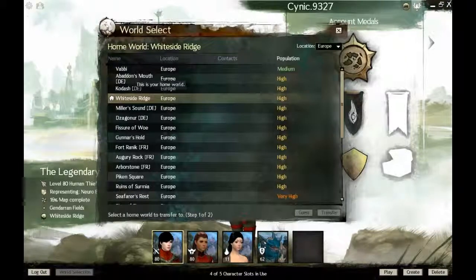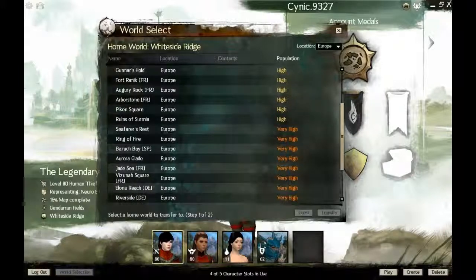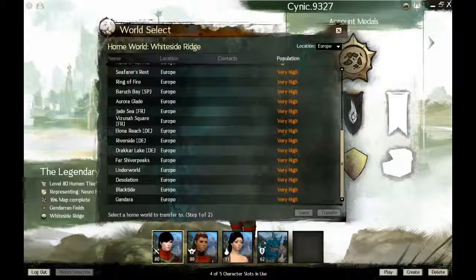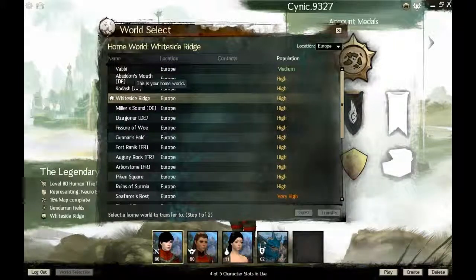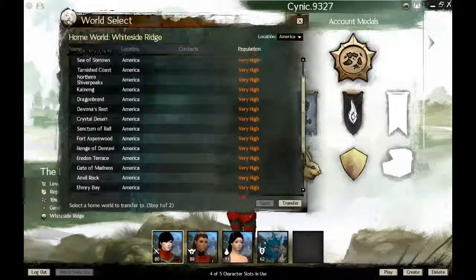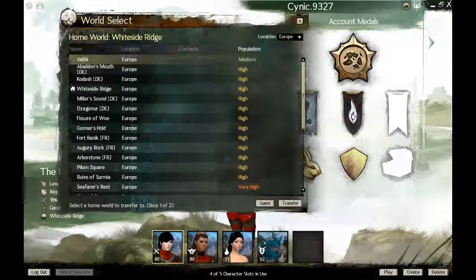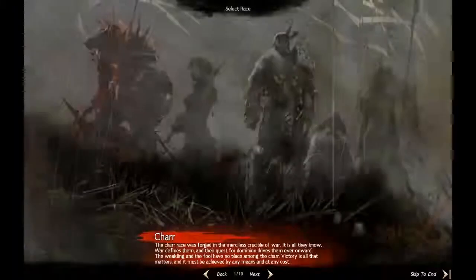The servers I really recommend are Whiteside Ridge, Piken Square, and Seafarer's Rest — though you might have a queue there, it's very highly populated. Aurora Glade is a really good server as well. I'm on Whiteside Ridge; it's a pretty fun server. I'm in the biggest guild on the server. If you're from America, you can pick an American server. As you can see, American servers are only very high to full, so Europe is a bit less populated — but I still think Europe is better. Anyway, you want to click Create, and then you've got the five races.